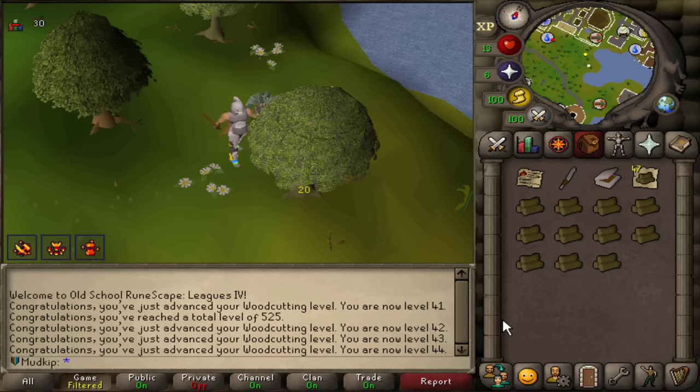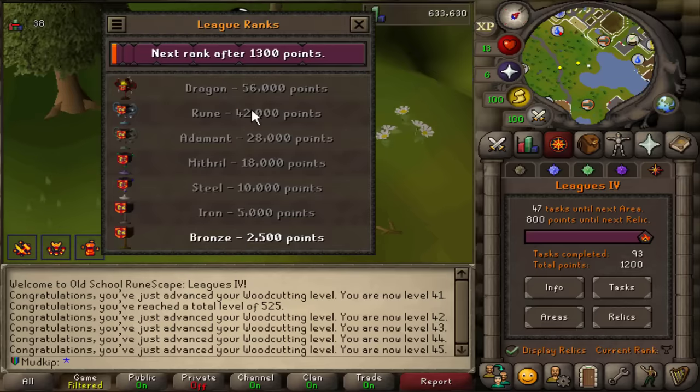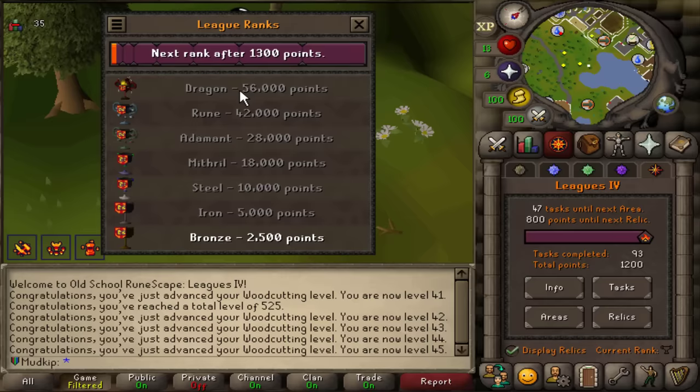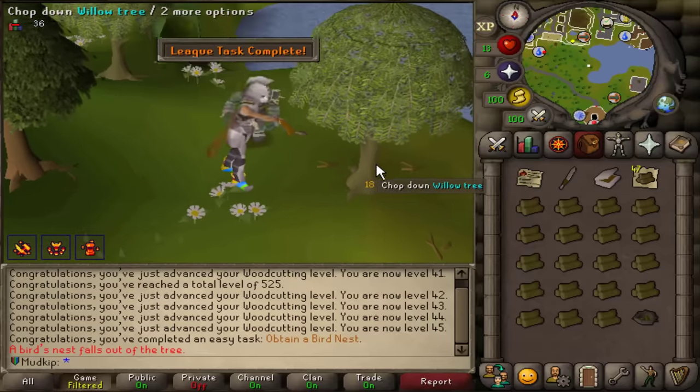If you have any questions at all about the league, you'll find the answer in one or the other. A Dragon rank is going to be 56k points — that's my goal. That's an average of 1k points per day over eight weeks. Another league task snuck in: obtain a bird's nest! I'm sorry this first video was so long, but for those of you who survived and made it this far — that's actually insane. Thank you so much for spending half an hour with me.